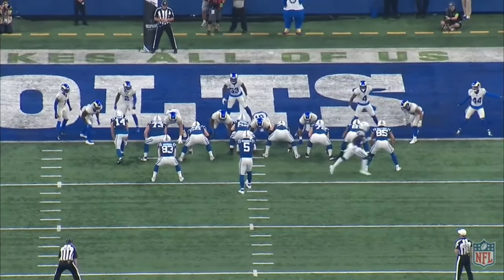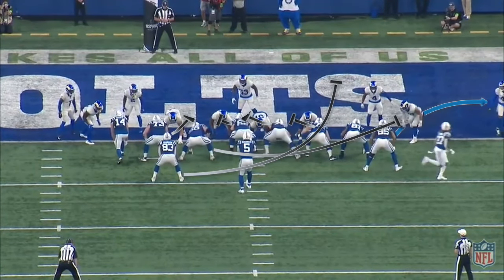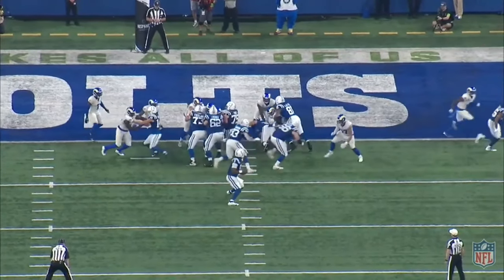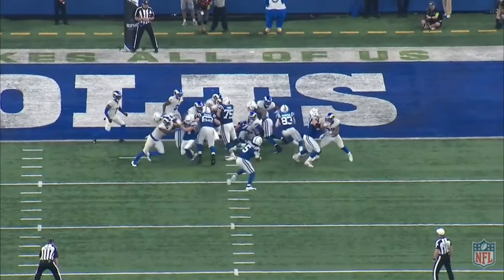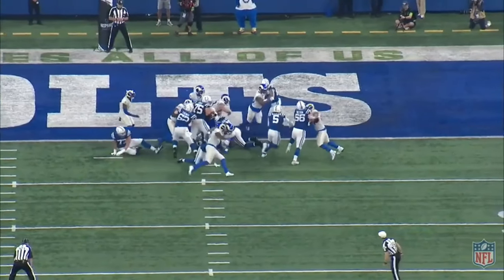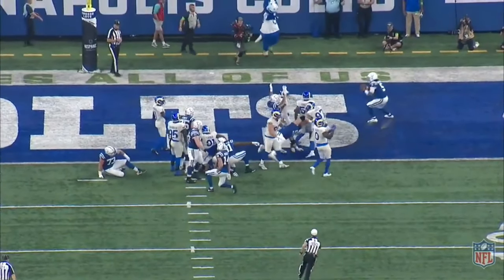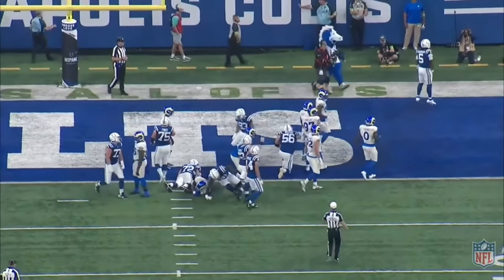The play design is going to be a counter with the tight end pulling and leading for Richardson. When the ball is snapped, Richardson's going to look pass first — he's going to look to Ogletree. He sees that Fuller is playing him, which means the C-gap is vacated, so he's going to keep the ball and just run it right through the C-gap where he goes untouched, and you get the pandit celebration right there.